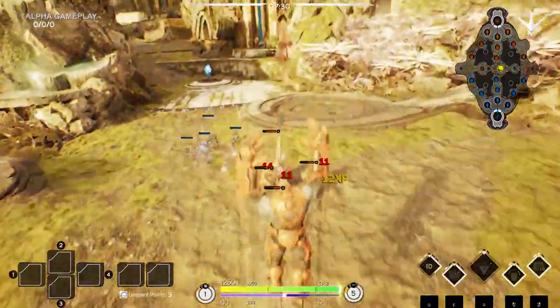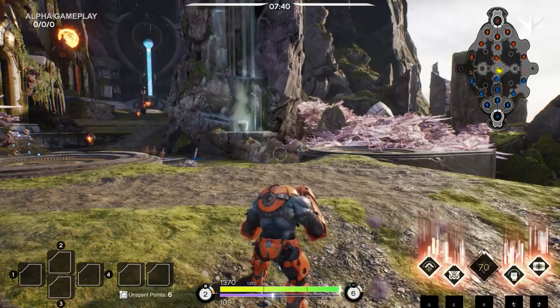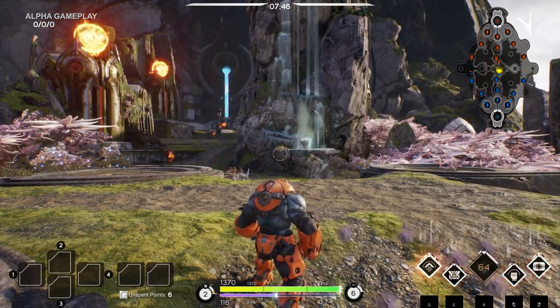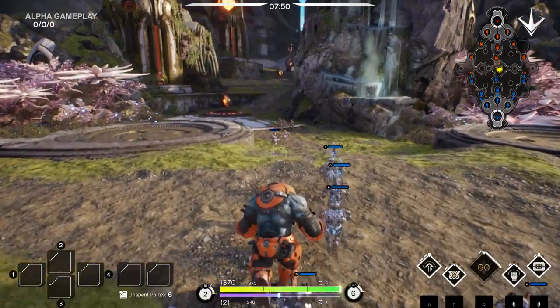First, let's talk about leveling up. To level up an ability, hold the Control key and then the ability key you want to level up. You'll notice there's an indication on your HUD displaying which abilities you can level up at any given time, which will allow you to customize how you play.